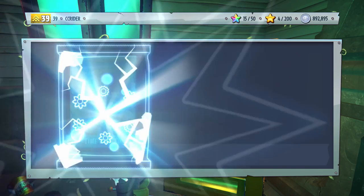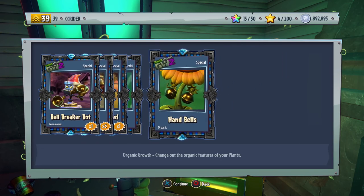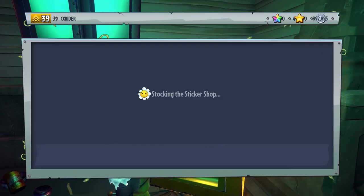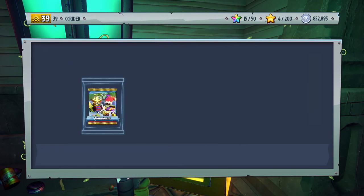It's a little bit better this time — we at least get a variety. We got the Bell Breaker Bot, the Elf Pea, the Feastivus Weed, the Tree Topper, and the Hand Bell. So something for the Peashooter, something for the Sunflower. I'm just gonna keep opening until it seems like we've got everything — it should stop giving us customizations once we have everything.